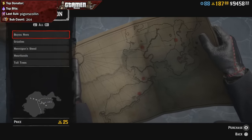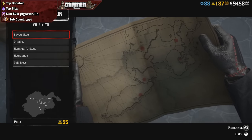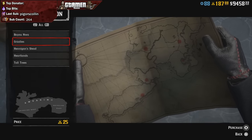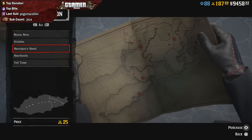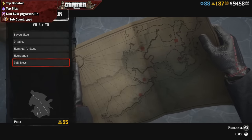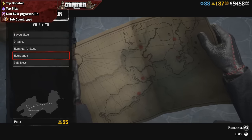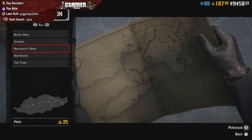The cutscene will go over the story behind the whole Moonshiner business. Once you're done watching that cutscene, you will be given a map which will have six locations on there. As far as I've played the mission so far, they all seem to be pretty random in terms of what locations they're in.